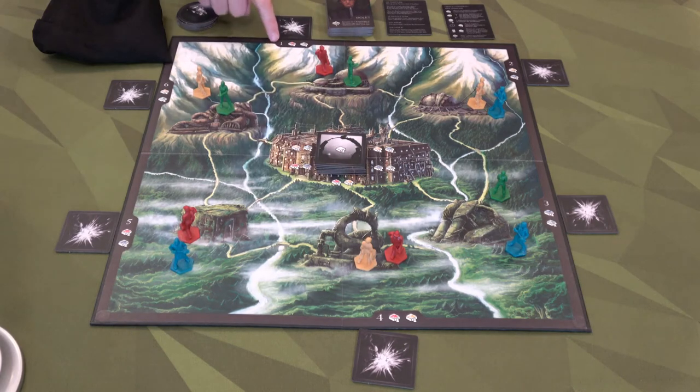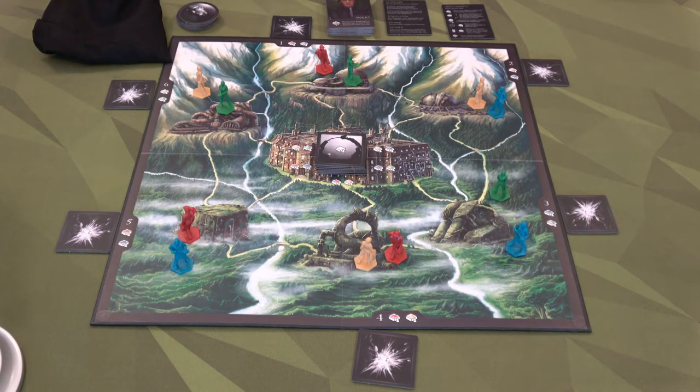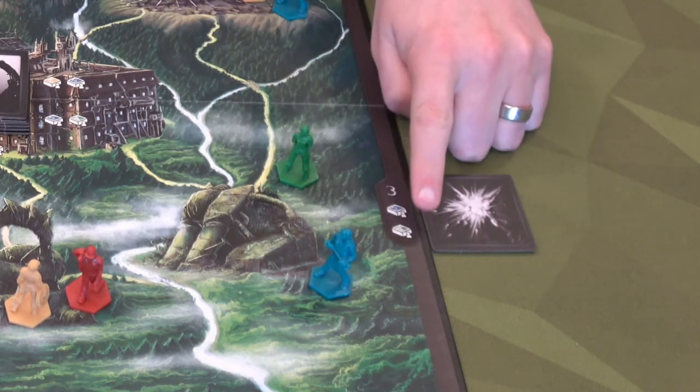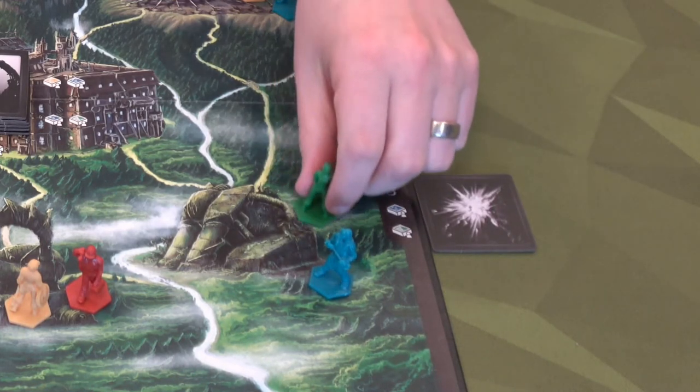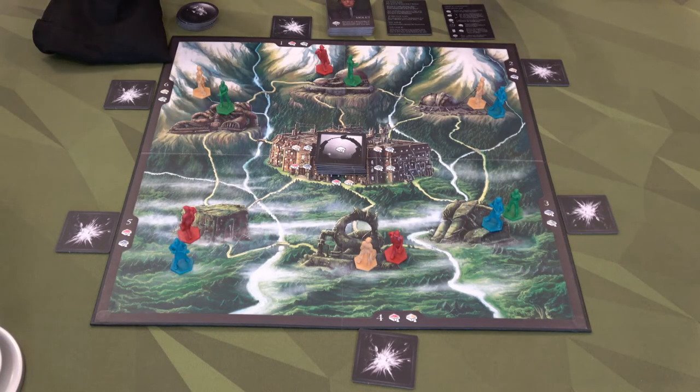Next, you're going to look in these little areas on the board — that's going to tell you the workers that start in that location. Here it says there's a green one and a blue one, so we put our green and blue workers there. After that, the board is all set up.